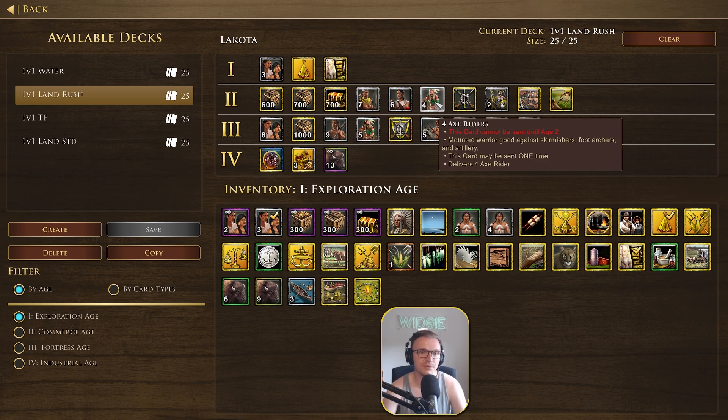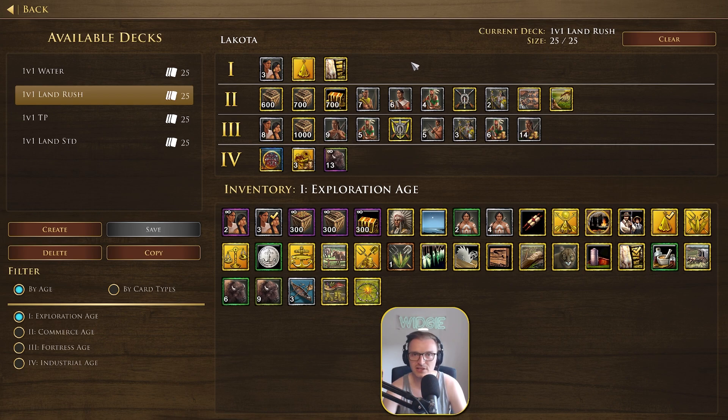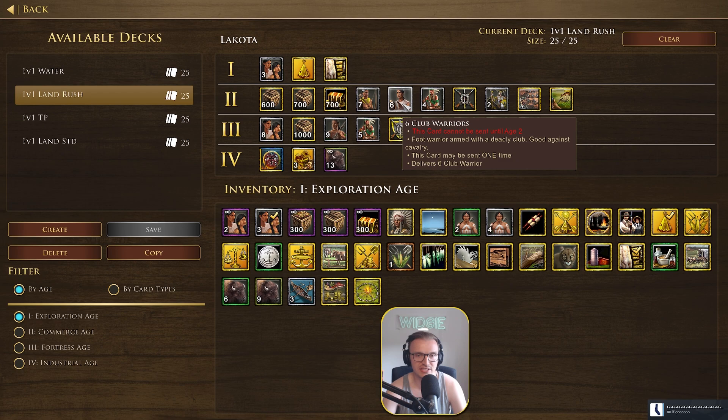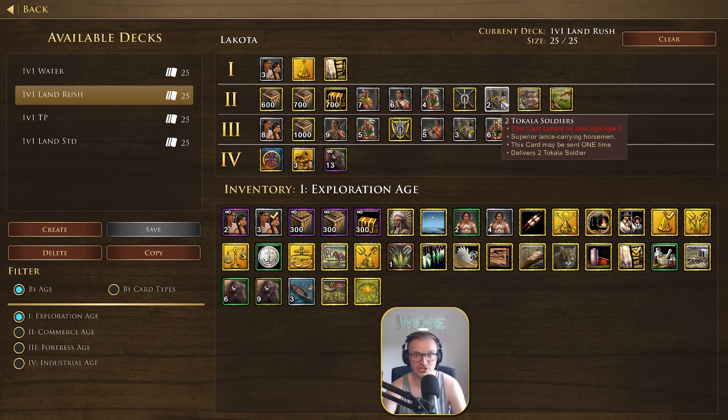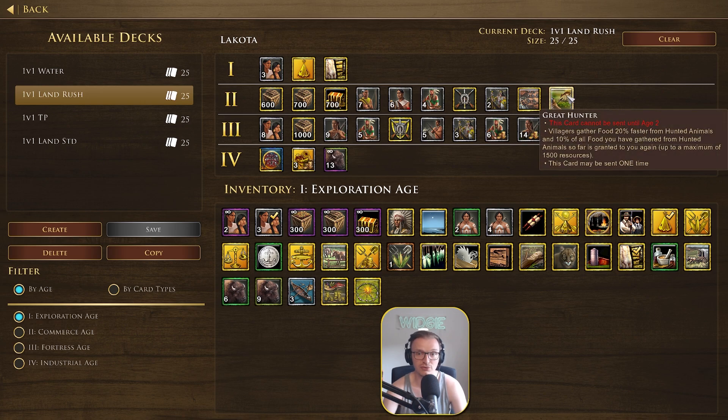The third and fourth cards will be unit cards as well, and it depends on the situation. For example, you can go for the six Club Warriors, then the seven Chetan Bowman, and then for even more pressure go for the Takala Soldiers, which are the two lance-carrying cav. So the order I'd suggest: three vils, four Axe Riders, then two more military unit cards, then decide whether you want the Lance Cavalry or go into wood or gold. Or if you want to stay age two longer, you can go for the Great Hunter — 20% faster gather rate, 10% yield.